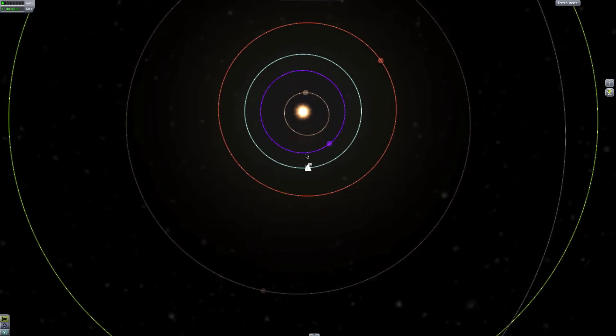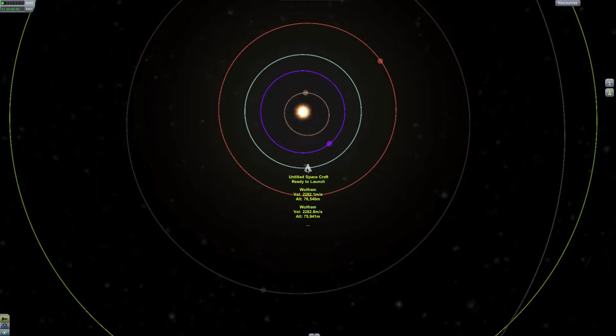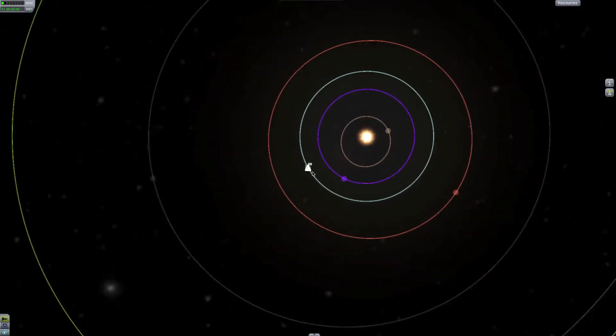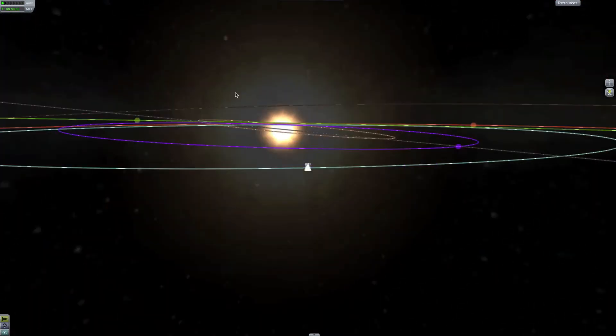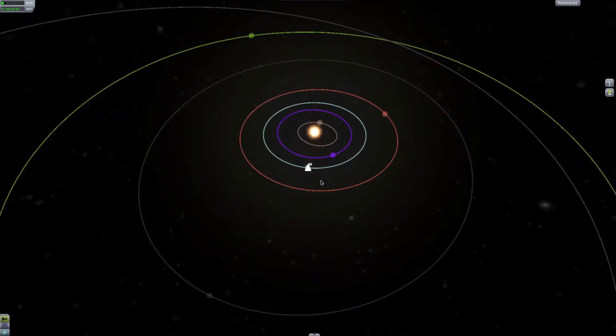To get to Duna you need to burn at sunset in your Kerbin orbit. When the angle between you, Kerbal, and Duna is — I mean not 60... 40... about 45 degrees. So if I look here, that would be 90 and that would be 45. So Duna would have to be right there relative to me. More specifically, you can see all the transfer lines. So we need to speed up time — since we're a probe on the launch pad, we can speed up as much as we want.